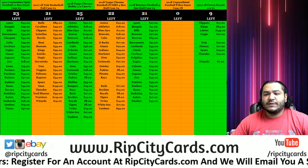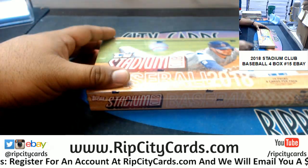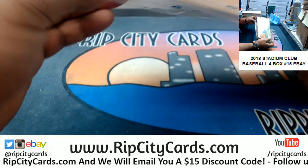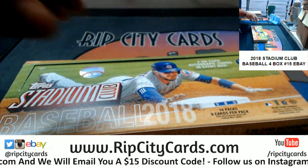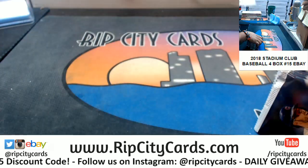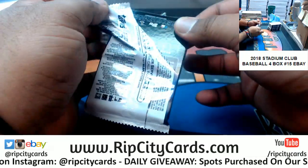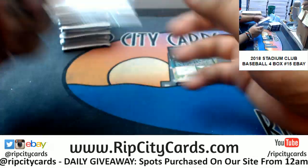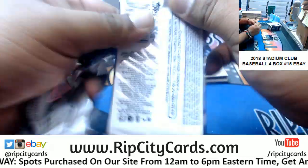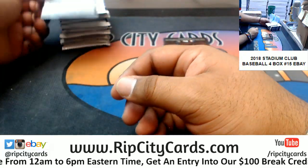What's up y'all, it's time to do 2018 Stadium Club Baseball four-box break number 15 for eBay. Two autos in every box, or so they say. Let's see what happens. Good luck everybody. These are Topps so they should rip nice and easy — well, except for that first pack of course. I still don't have it down quite like how Jason does it. Jason opens these things like nothing; then again, he has I don't know how many years of experience.